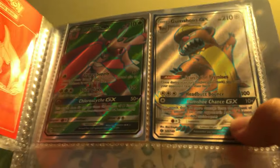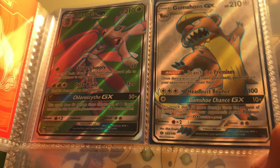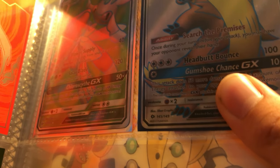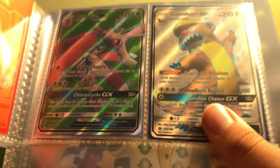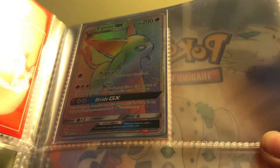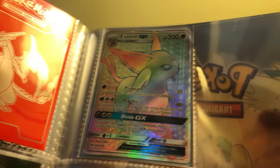For my Full Arts, I have a Full Art Lurantis GX, and a Full Art Gumshoos GX, which is one I actually pulled in Hunting for Decidueye GX. And then my only Hyper Rare, which is the first GX that I ever pulled, is an Espeon GX.